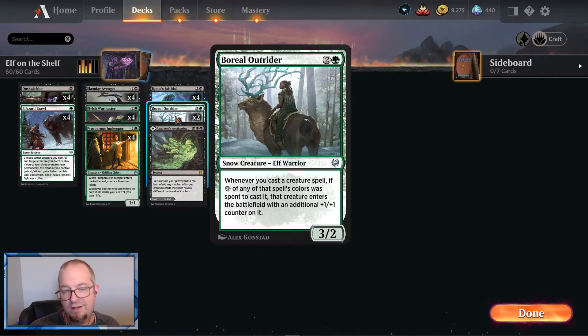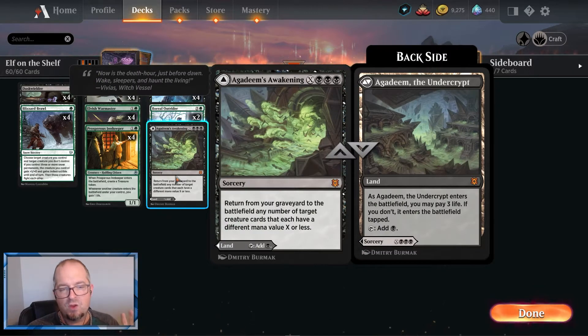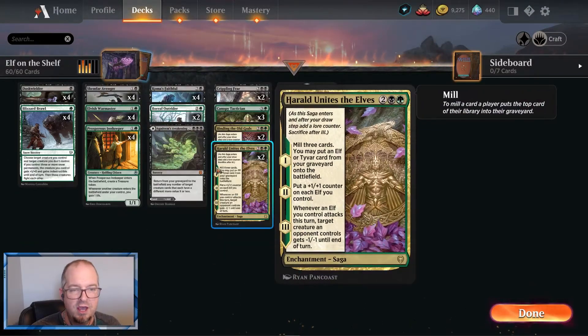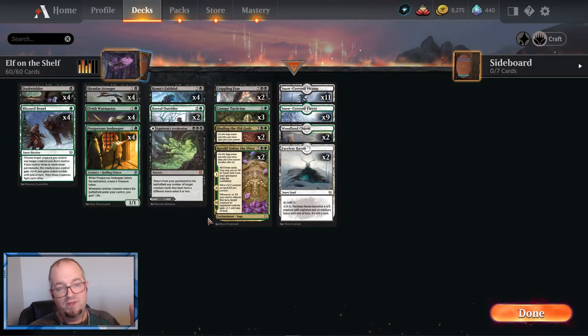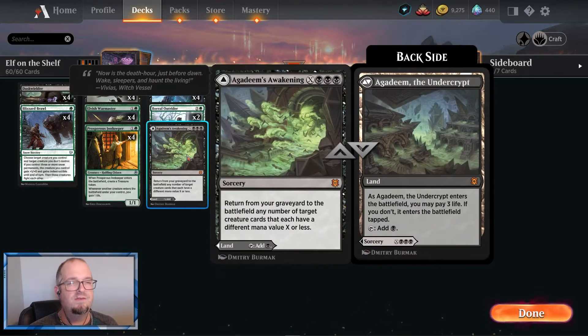I'm still looking for maybe another three-drop creature. Whenever you cast a creature spell, if snow was spent, you get to add a plus one/plus one counter on it, which can just make everything a bit tougher. We're running one Agadeem's Awakening — some more board wipe protection. You spend four mana and you get back a Dusk Wielder, an Avenger, a Faithful, a Canopy Tactician. Seven total mana — three black, four others — it helps against board wipes.